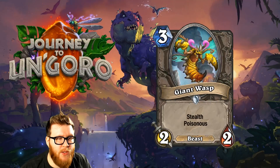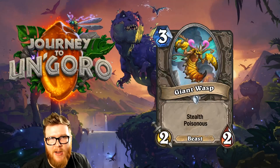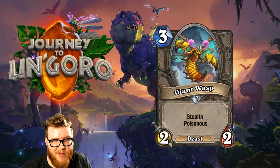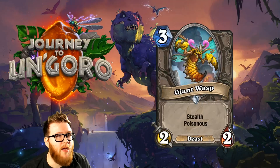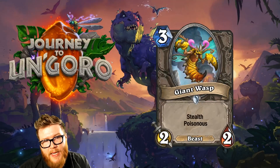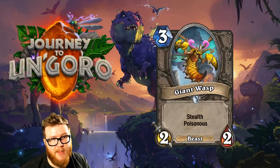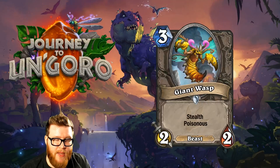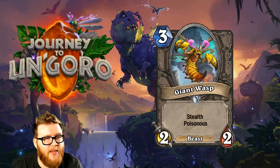Moving on to Giant Wasp, a new 3-mana 2-2 Beast with Stealth and Poisonous. Stealth minions have been taking off lately, and this could work in a Rogue deck with Stealth buffs, or really any Beast deck. It's good in the late game even though it's a low drop, because the Poisonous effect lets it trade into and secure kills on bigger minions. It's also decent early for Beast synergies. This is a Patient Assassin upgrade — Giant Wasp is considerably better because the stats are bigger and it's a Beast, opening up extra angles.